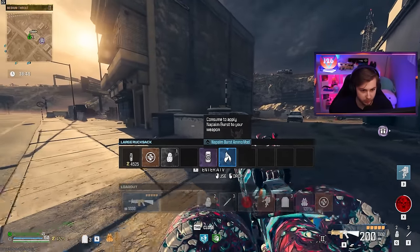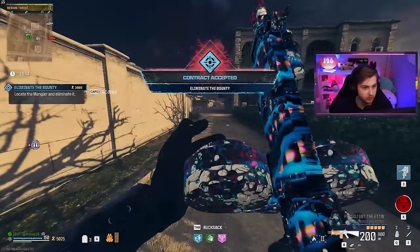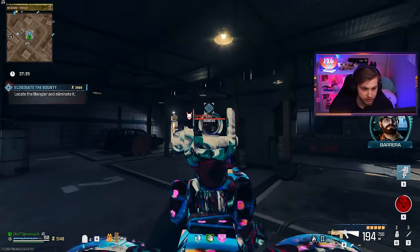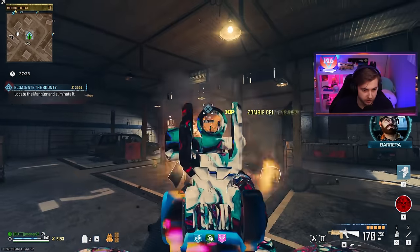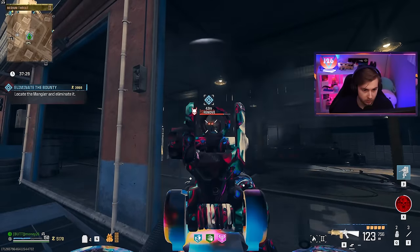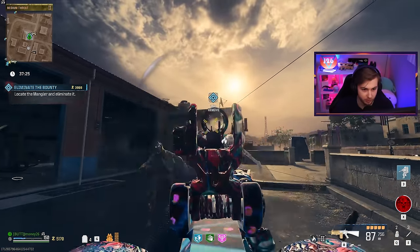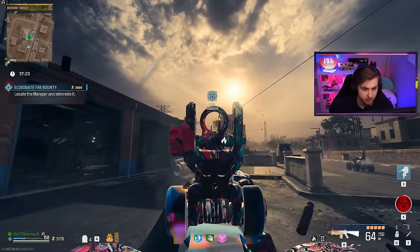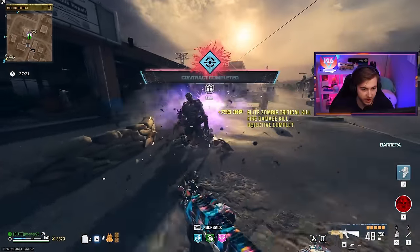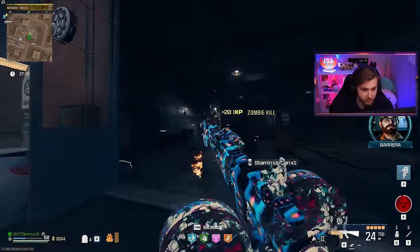Let's try out napalm burst on him — I think that's supposed to be pretty good against armor. It's another mangler — they're actually listening to me this game. Does napalm burst help out at all here? Looks like we're doing a bit more damage, and he's also weak to napalm burst — it's his kryptonite. He's dead, that was way faster. So with the right combination of things, you can do a lot more damage.